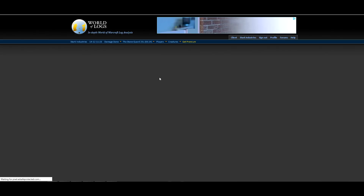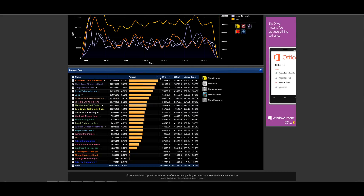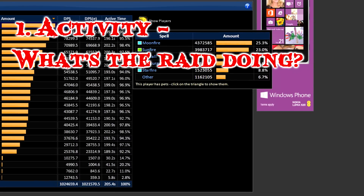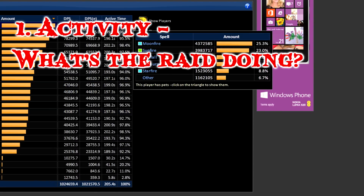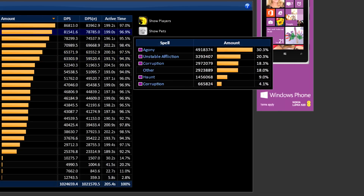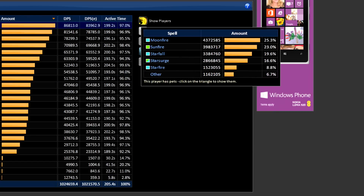First, let's look at our damage done. In the damage done tab, the first thing we want to look at is the overall activity of our players. What you don't want to see in normal or heroic progression is more than a couple of percent difference between the top active person and the bottom active person. If the top DPSer has 97%, we want to make sure others aren't more than a couple of percent behind. When we start seeing people at 95% or 94%, there's definitely an issue. Remember, activity is how much time they were DPSing. If the boss has a phase change or phases a player out, activity will be adjusted accordingly — don't expect everybody to always be 100%.